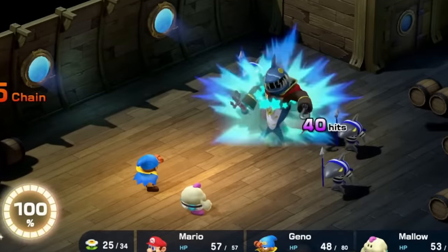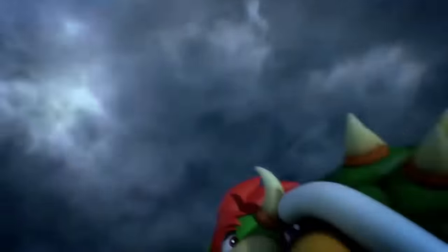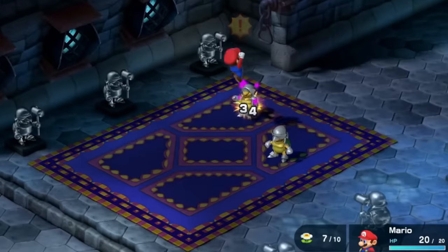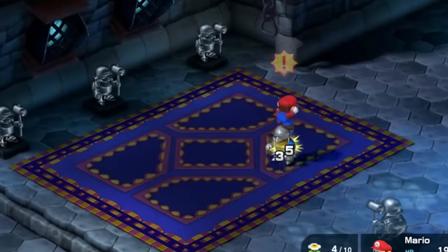The Super Mario RPG Remake has been beaten in under 3 hours by speedrunners, and it starts with Princess Peach being kidnapped by Bowser. This is actually good for the run, as it gives us a chance to level up a core early game ability: the jump.